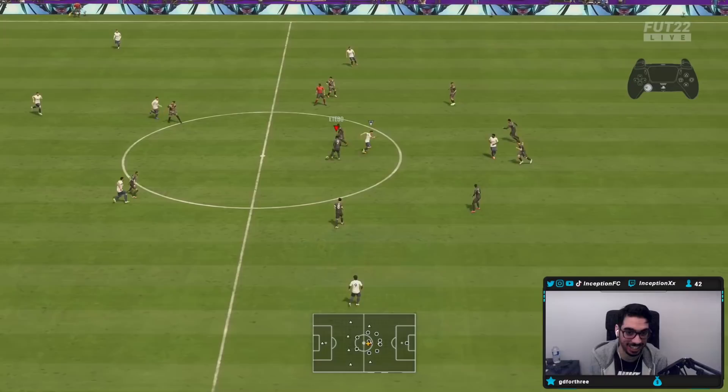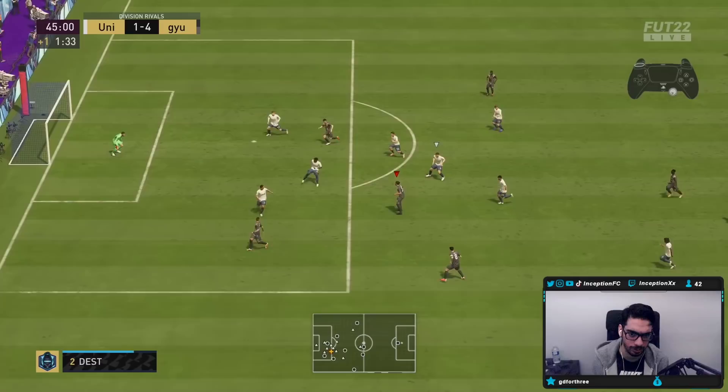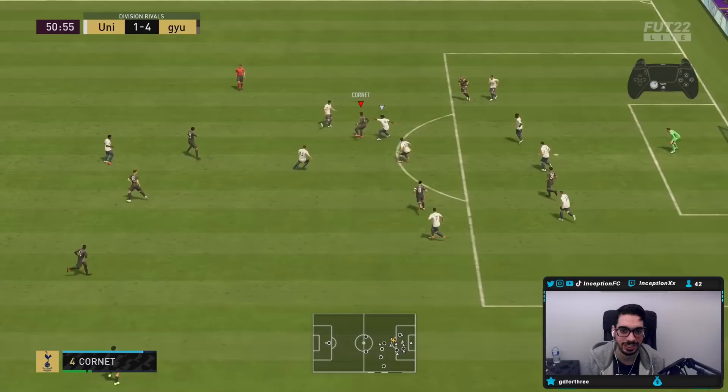This guy has really good aerial presence. This is not a meta thing to do in the game, but because his stats are so high — L trigger shield dribble, near post strike. You have to catch them on the transition. If you catch them on the transition going into the header, that's where they do really well.